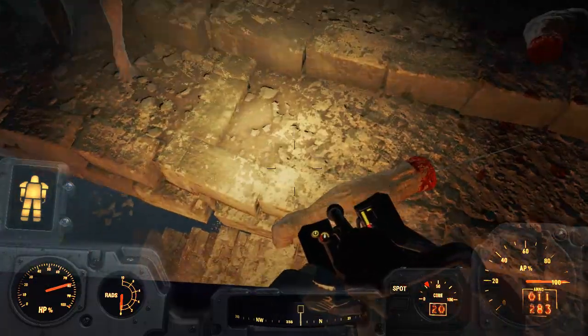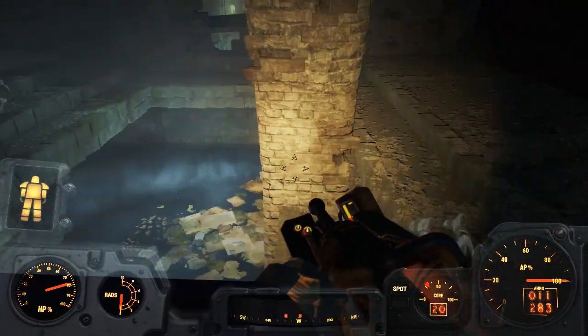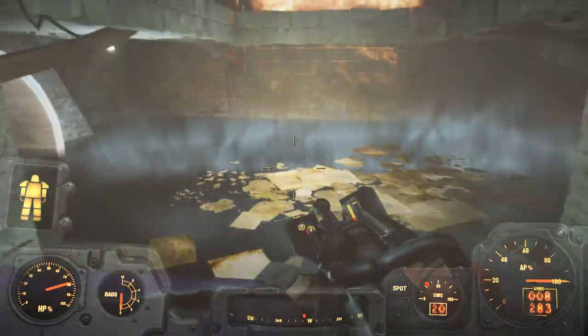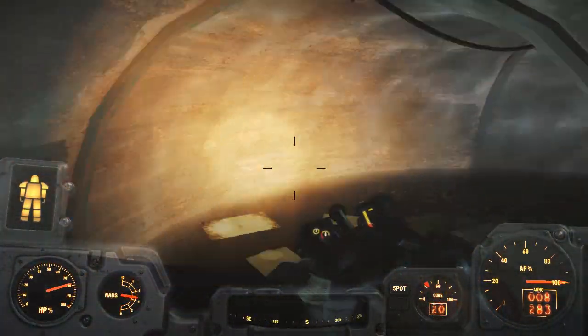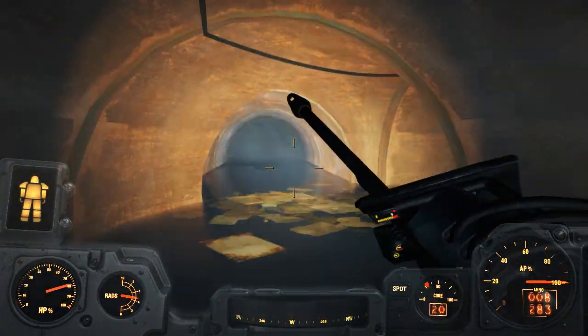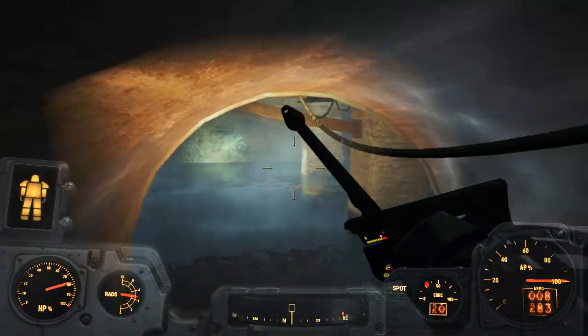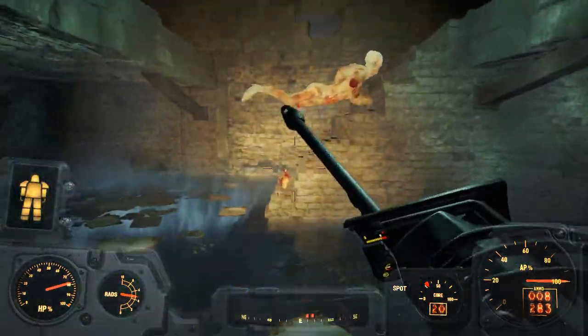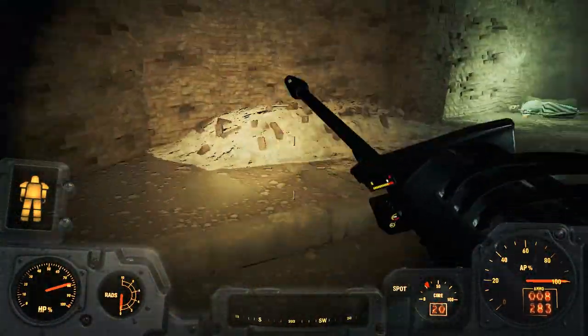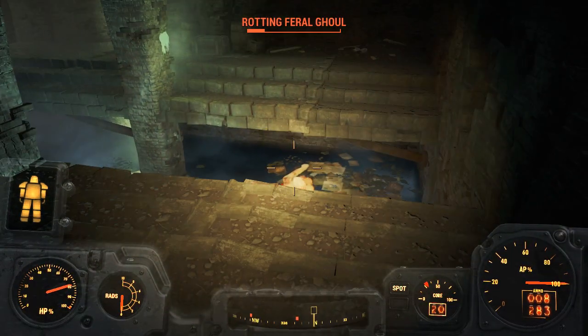In order to proceed to the next part of the dungeon exit you have to go in the water. When you're in the water your weapon becomes unavailable — it's best to put it away. When you come out, the weapon is stuck in place and you can't use it immediately, so you just have to swap out and get another weapon ready.